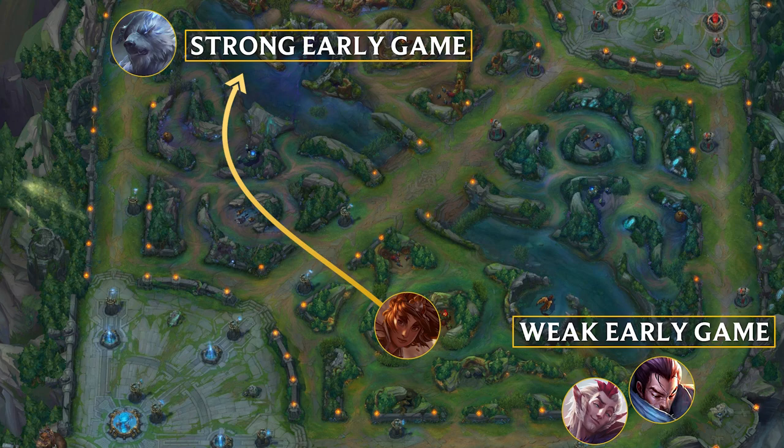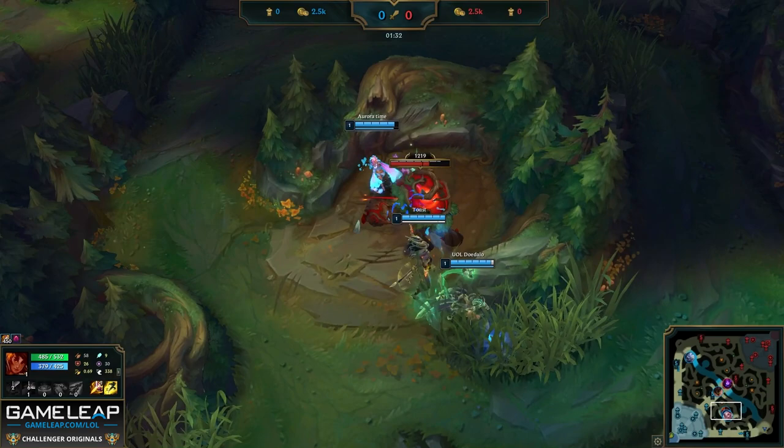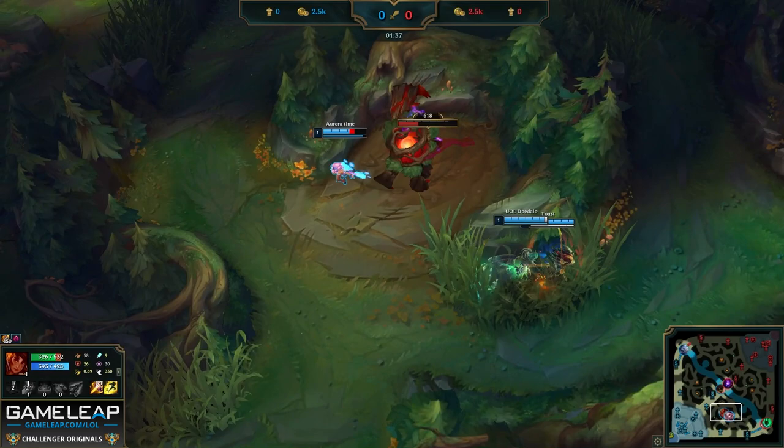Especially if the enemy jungler is pathing there as well. Canyon's best chance of getting scuttle is to path towards the Volibear, who is actually strong early game. This is just going to give Canyon more opportunities for gold and experience. While clearing red buff, it's essential to move towards your next camp — Raptors — so Canyon finishes red buff in that position.